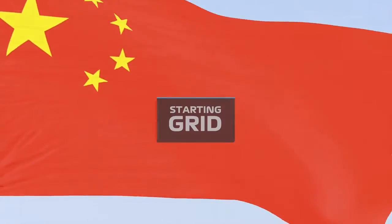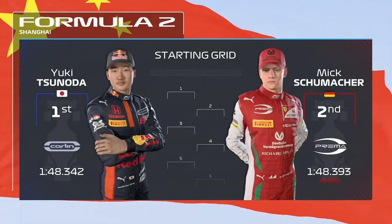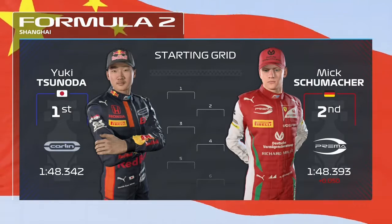Let's look at the grid order for today's race while the cars make their final preparations. Yuki Tsunoda lines up on pole position with Mick Schumacher alongside.